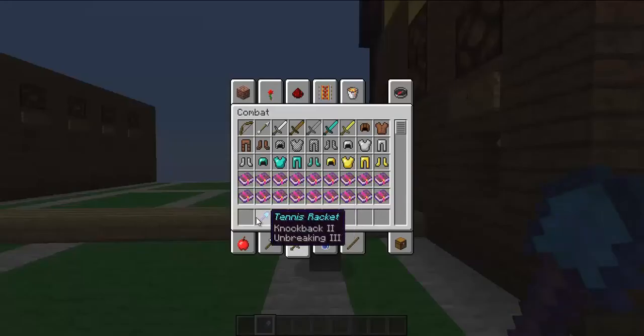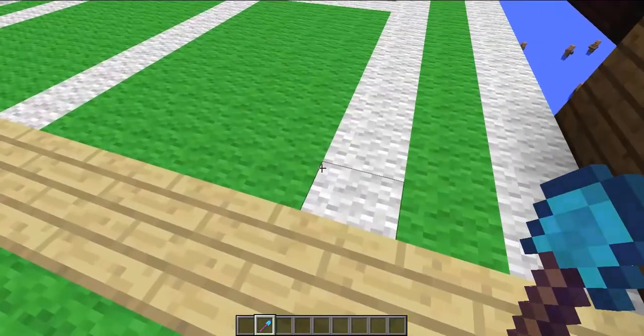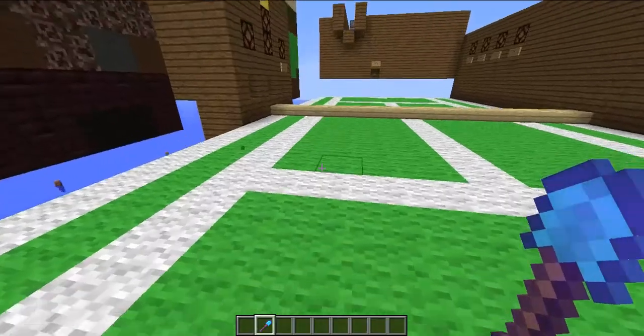The racket has Knockback and Unbreaking enchantments. The enchantment level can be more or less depending on where you want your shot to reach — you can have many levels depending on how far you want to hit.